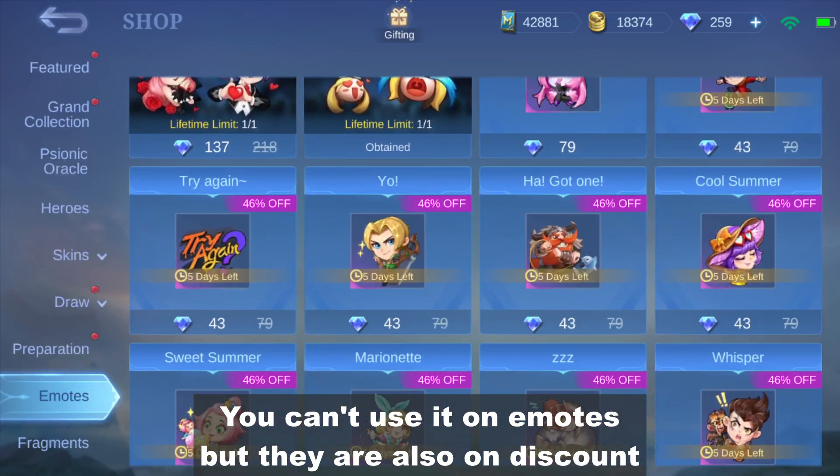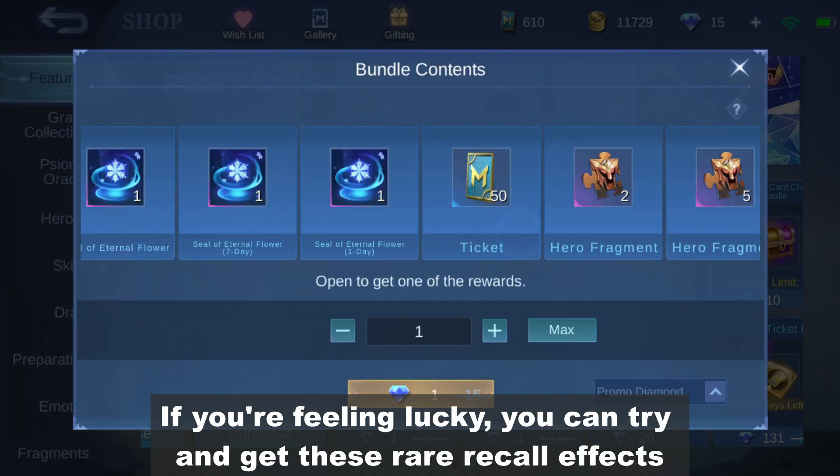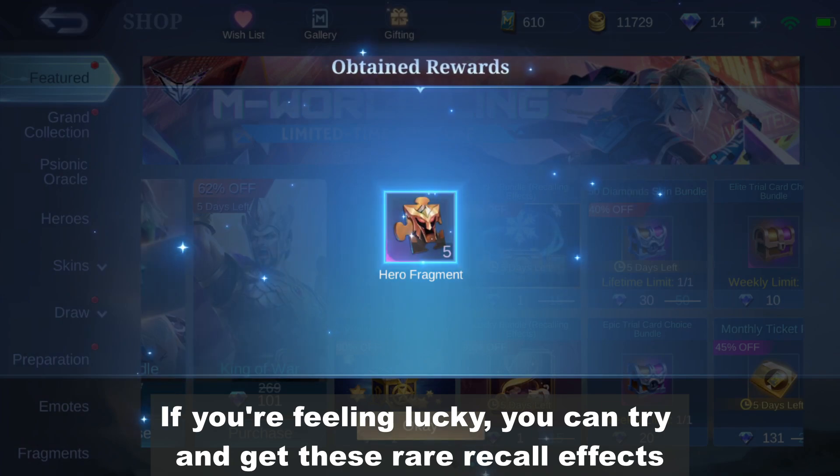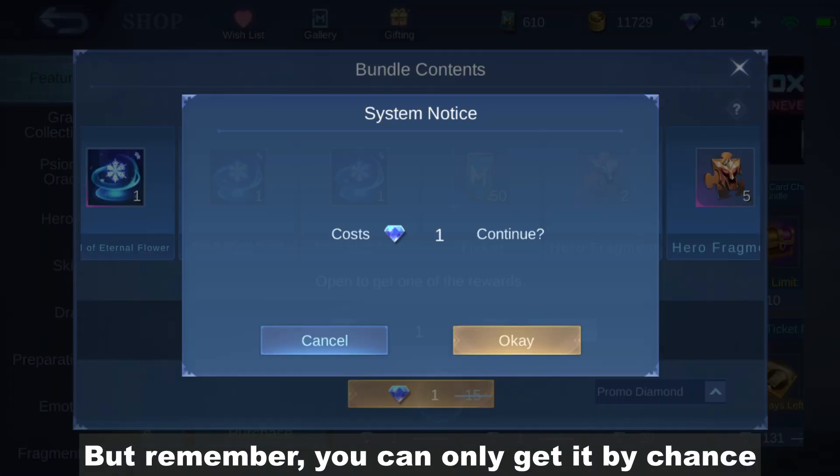You can't use it on emotes but they are also on discount. If you're feeling lucky, you can try and get these rare recall effects — but remember, you can only get it by chance.